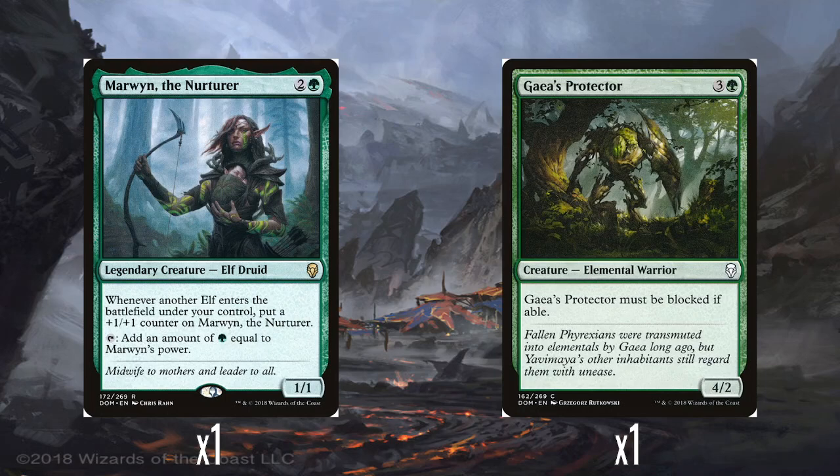And then this is a really weird choice: Marwyn the Nurturer. Two and a green for a 1/1 — whenever another elf enters the battlefield under your control, you put a +1/+1 counter on Marwyn, and she taps to give you green equal to her power. There are only six elves in the deck, and Marwyn doesn't count herself for her ability — so you've only got the Elfheim Druids and the Llanowar Elves. If you get at least one counter on her she gives you double green, but she's not living up to her full potential in this deck. It's a very weird card to include when there's not a big elf tribal focus.